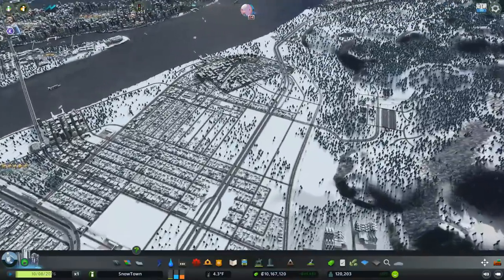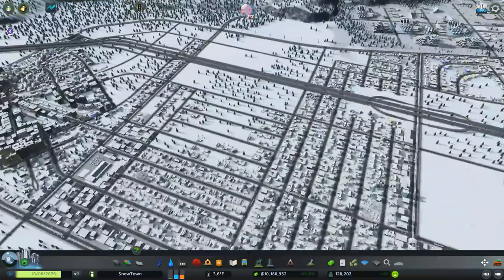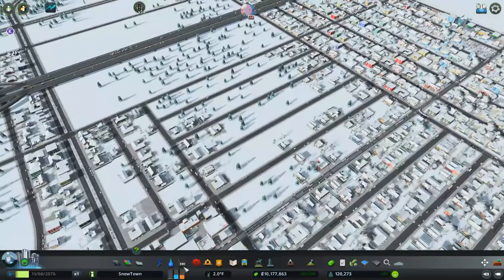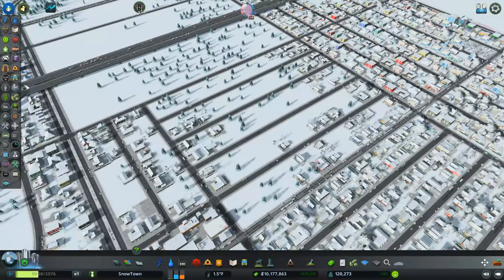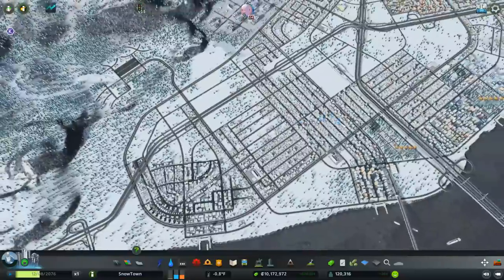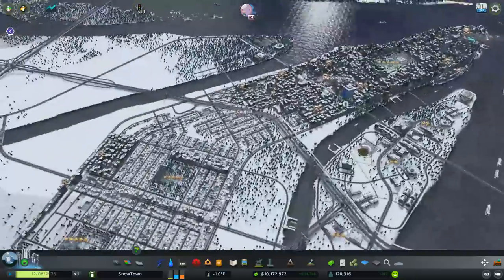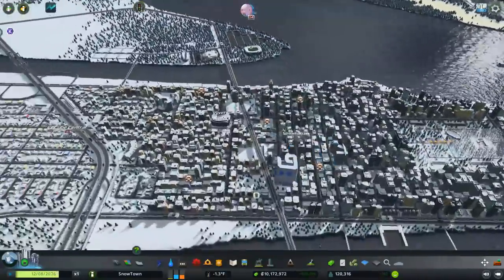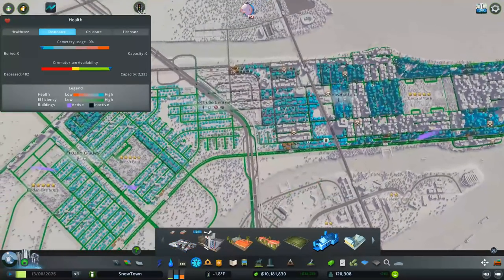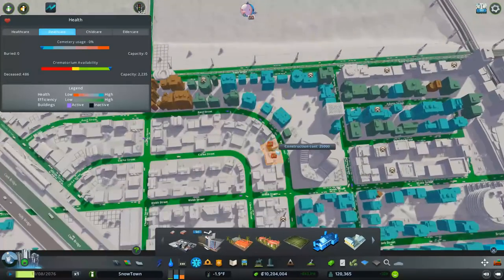We're back and this is the area we were implementing, which takes a little bit of time to build up right now. I've got literally no residential demand — lots of commercial and industrial demand though. We have 3,000 jobs available and all these people have got the no schools policy so they prefer to work over education. We've got a lot of death over here — do we have crematoriums nearby? We don't really have much coverage over here.